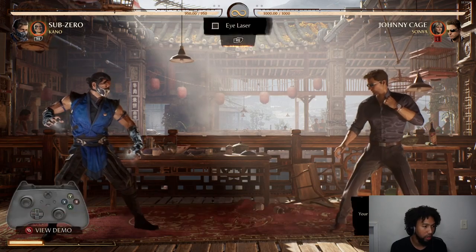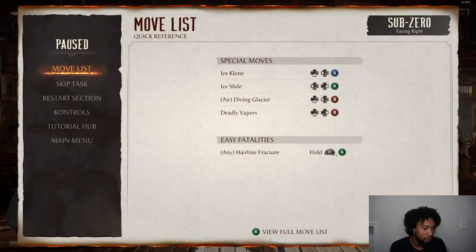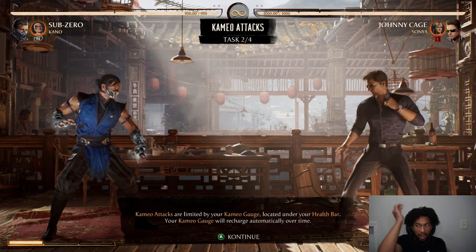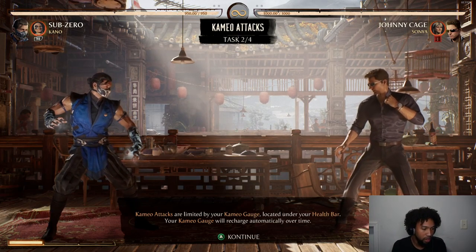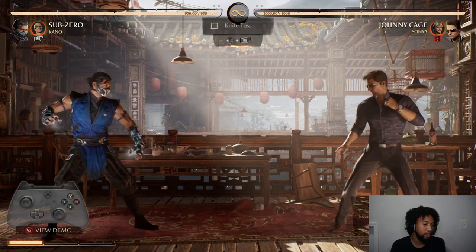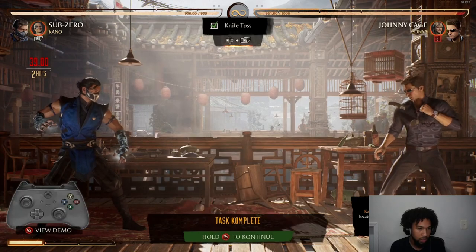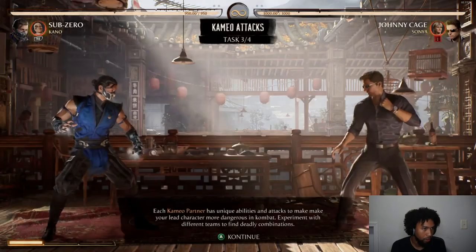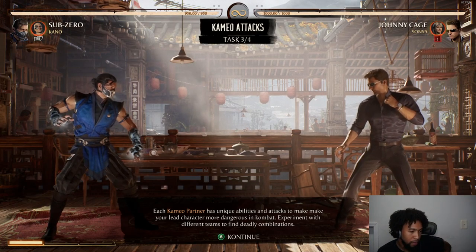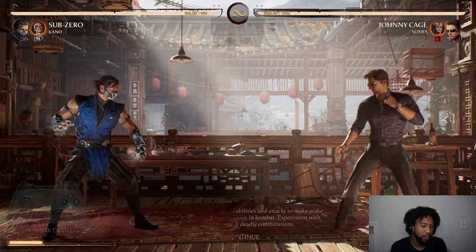Your cameo partner can enter the fight to support your lead. Oh my gosh — Kano has an eye laser, a full screen projectile. That is not fair. I think a lot of people are using his cameo because he has the knife throw too that stuns you. Your cameo gauge is located under your health bar and will recharge automatically over time. Knife toss — that's ridiculous. Each cameo has unique abilities and attacks to make your lead character more dangerous. Experiment with different teams to find deadly combinations.